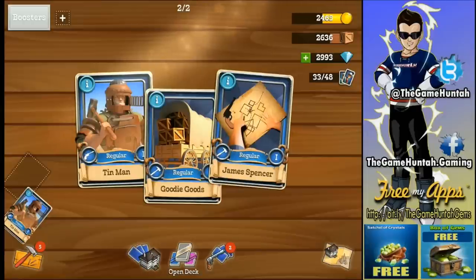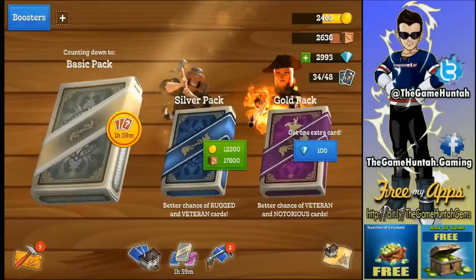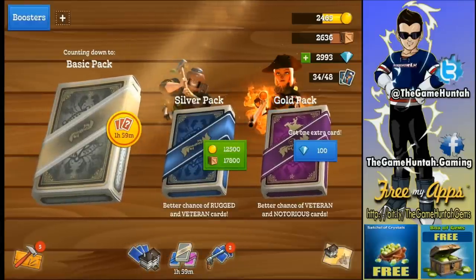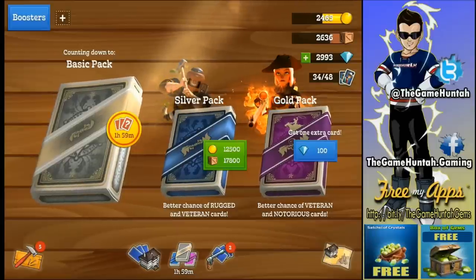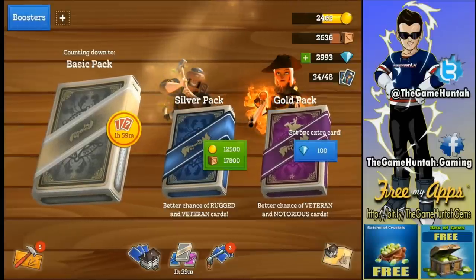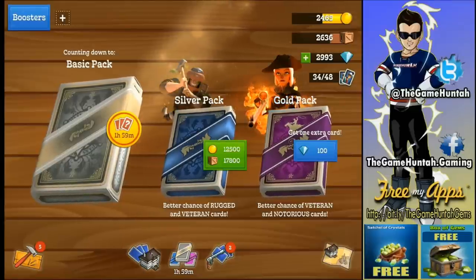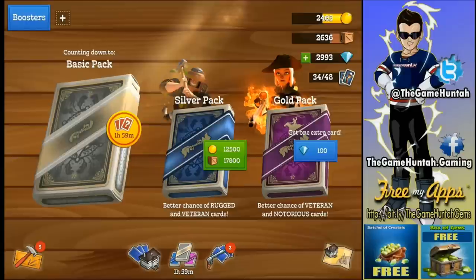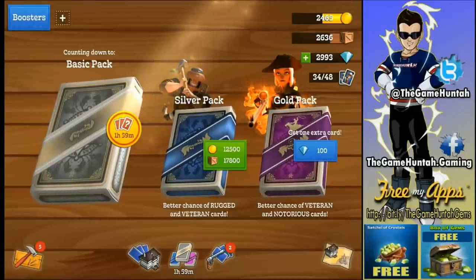Once you're at the saloon, it's critical to visit every two hours, because every two hours another basic pack becomes available. The idea is to continuously connect and play Compass Point West — that's the best way to collect all these rewards.